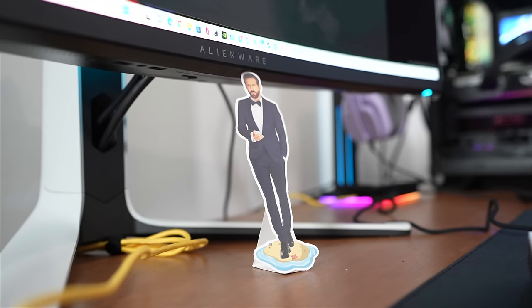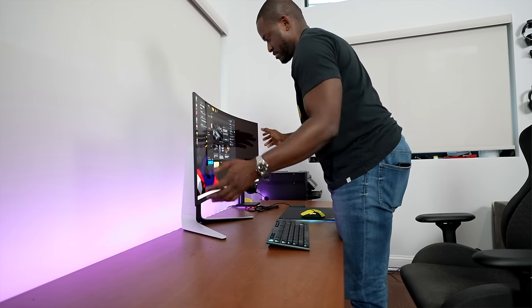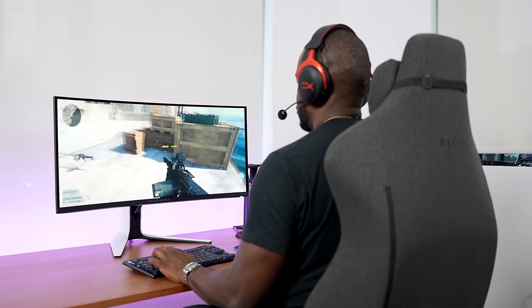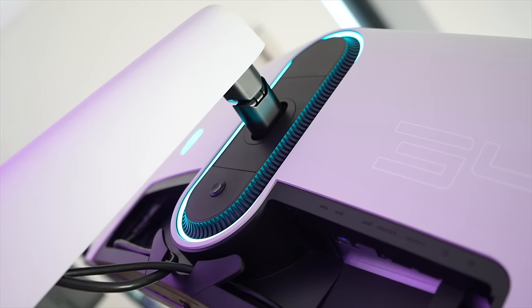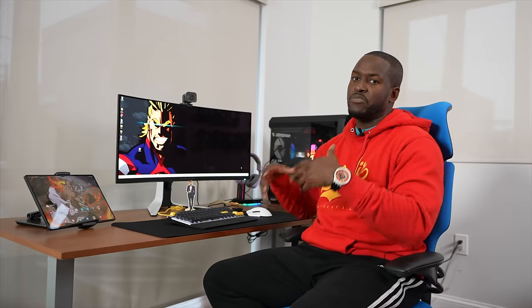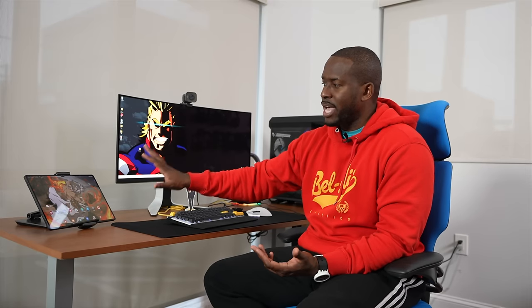In front of that I have Ryan Reynolds — I'll just leave it there. Moving up to the monitor: I just did my full review on the Alienware QD OLED monitor. It's a 34-inch panel, model number AW3423DW. I love it — it's an absolute great monitor with a 175Hz refresh rate and 0.1ms response time. Having two OLED displays, the monitor and my tablet, pairs really well.